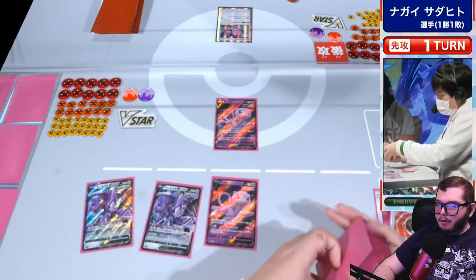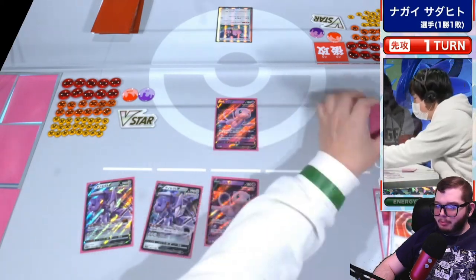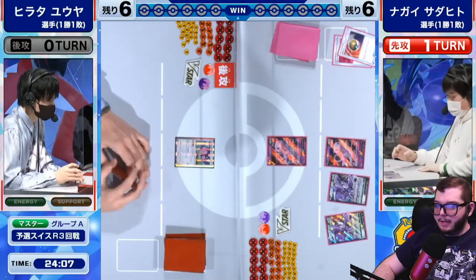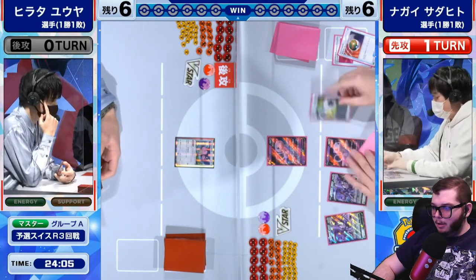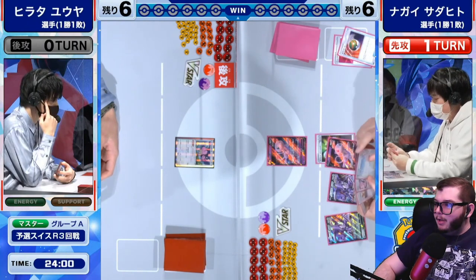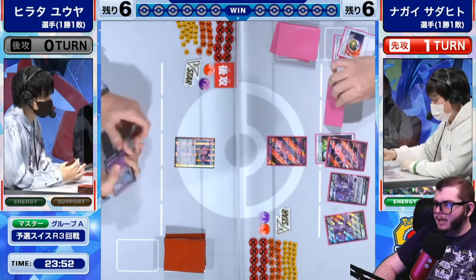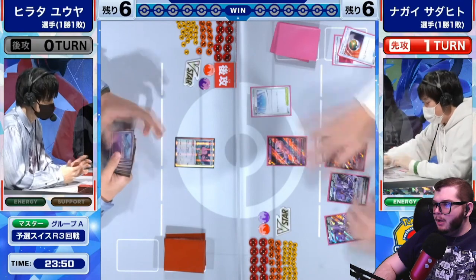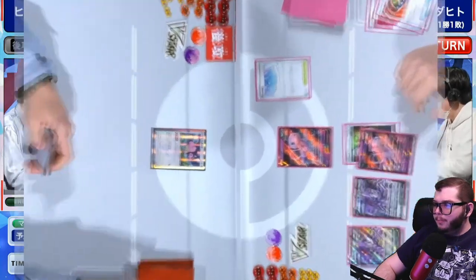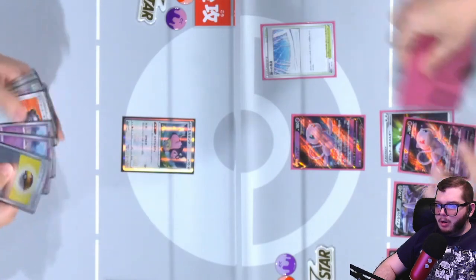Mew decks in this format are already somewhat solved. You just replace the four Quick Balls with three Nest Ball and one Feather Ball, and that's the deck. The deck still operates just the same. You can still play Path to the Peak and all your other nutty tools. You still have Judge, which was recently reprinted, and I believe it's being reprinted in Scarlet and Violet as well with new artwork.